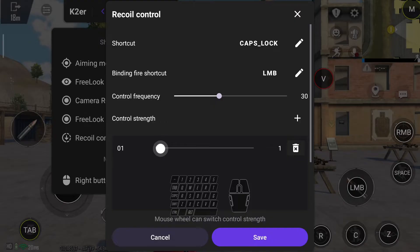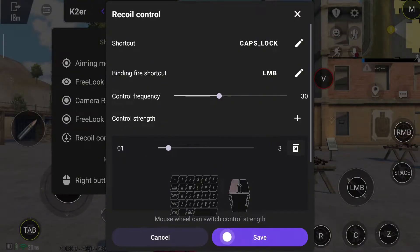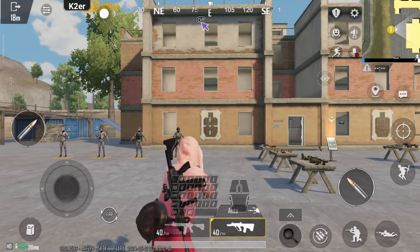Adjust the strength to 3 and save. Place it somewhere it won't get in the way. Back in the game, press Caps Lock to toggle the recoil control. Let's test it out.